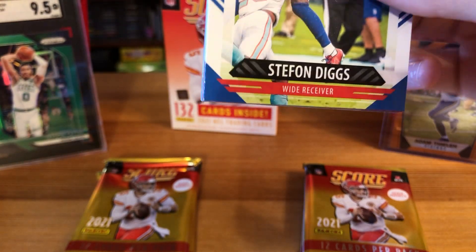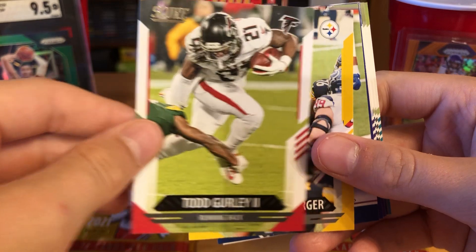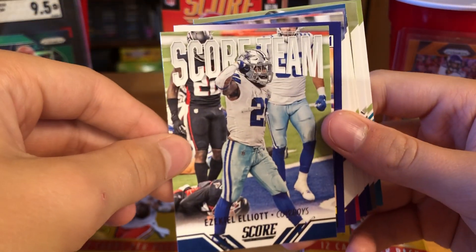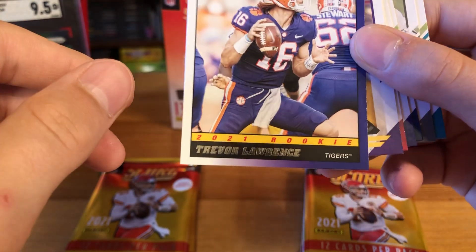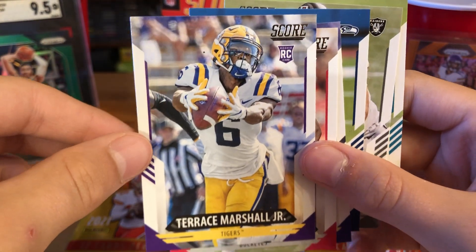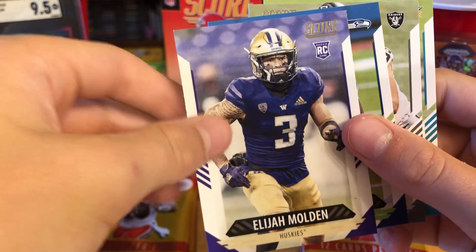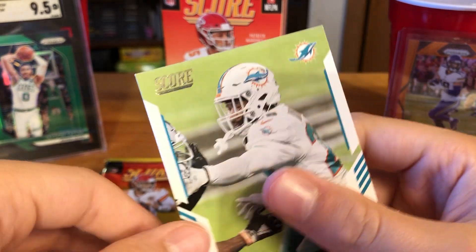Seventh pack starting off: Stefon Diggs, Jason Kelce, Todd Gurley, Ben Roethlisberger, Score Team Ezekiel Elliott, and hey — Trevor Lawrence Score 21! We will always take a T-Law. Also Terrace Marshall Jr., Barron Browning, Elijah Molden, David Moore, Max Crosby, and Zavian Howard. Four packs left.